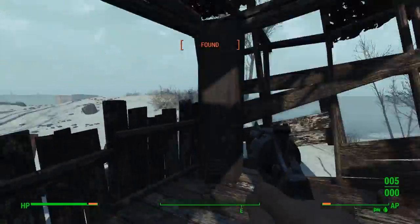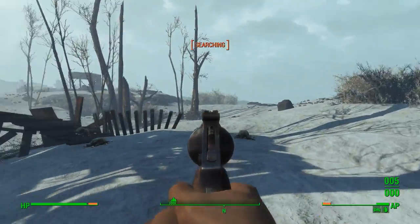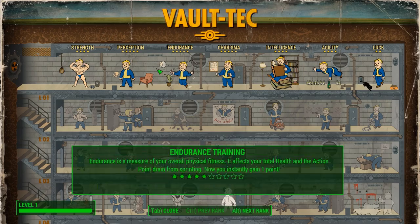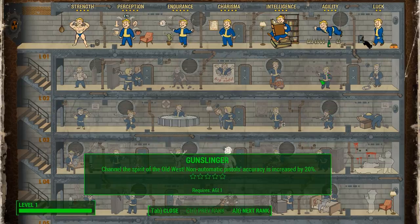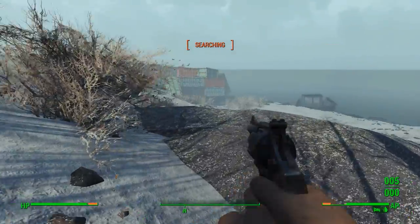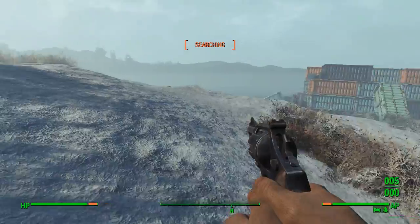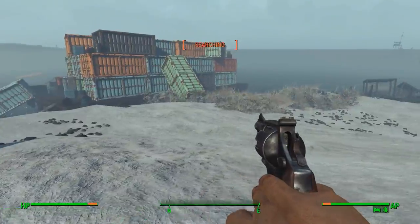That is probably due to the new mechanic of gun accuracy. So in Frost version 0.2, gun accuracy is significantly lower. If we actually look at our perks — for instance, Rifleman doesn't say it increases damage anymore, it makes accuracy better. Same thing with Commando, same thing with Gunslinger. So guns are not nearly as accurate. I would imagine the Fat Man at level 1 is not the most accurate thing in the world. The second .44 shot I shot at him probably hit his stomach and not his head.